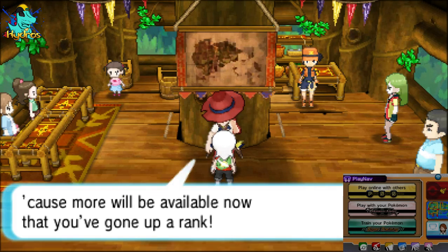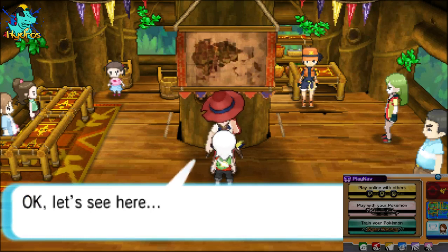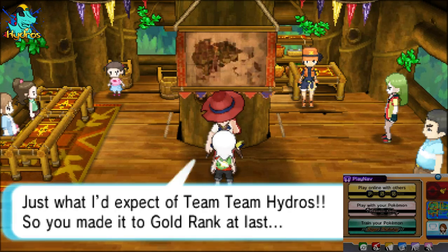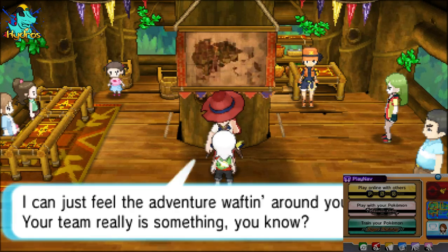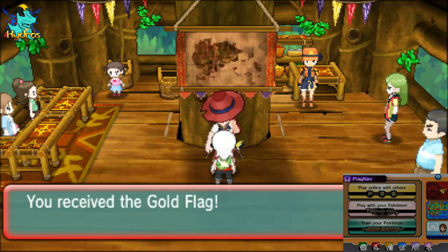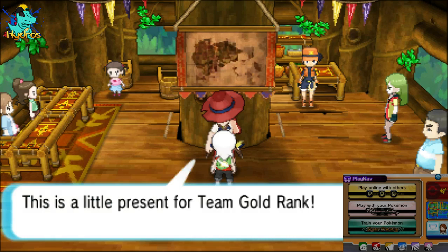We can get gold rank next — you can get more stuff from the shop. Keep talking to him for each rank. We have our 500 base flags and we received the gold flag. Like I said, getting a thousand base flags just on your own, going around collecting them, is a tedious and long process — but if you have the time and you want to do it, go ahead.